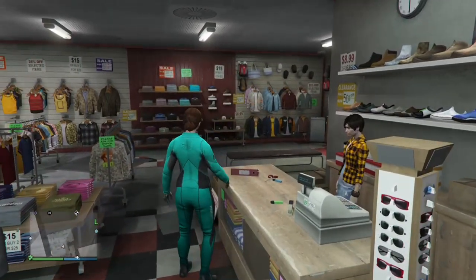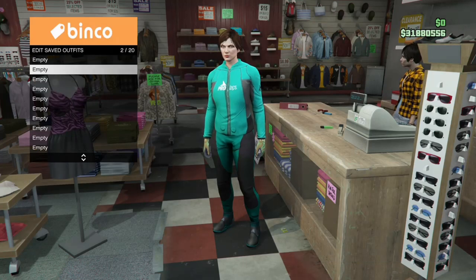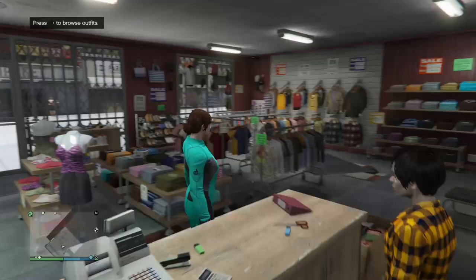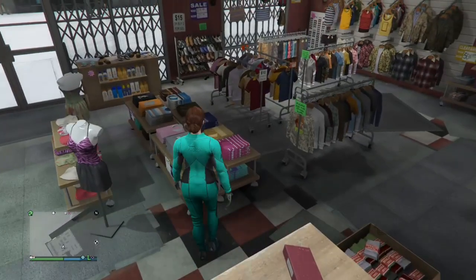Then go to Gloves and purchase the Light Woodland Tactical Gloves. That's going to be the first outfit — we're making three total. Go ahead and save this outfit in an empty slot on your main character. Make sure it's a different slot from the outfit you didn't want to lose.